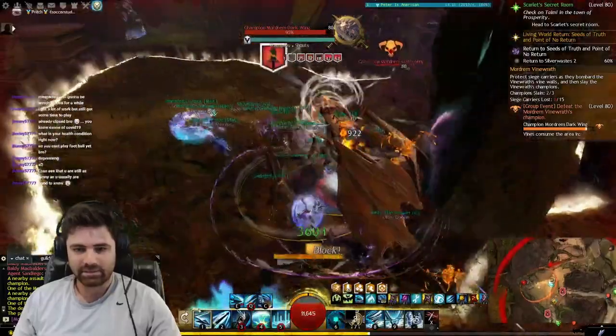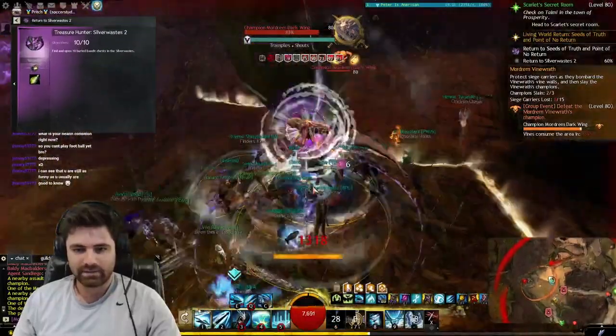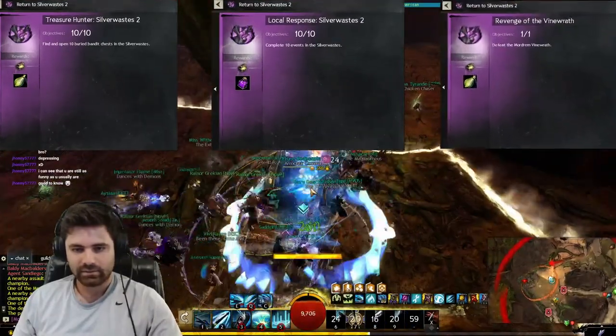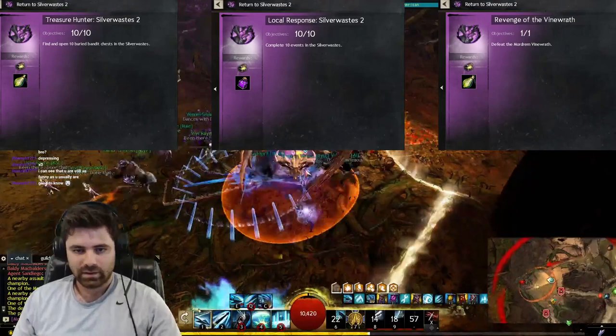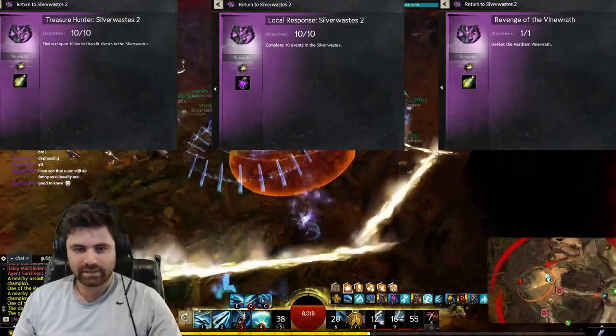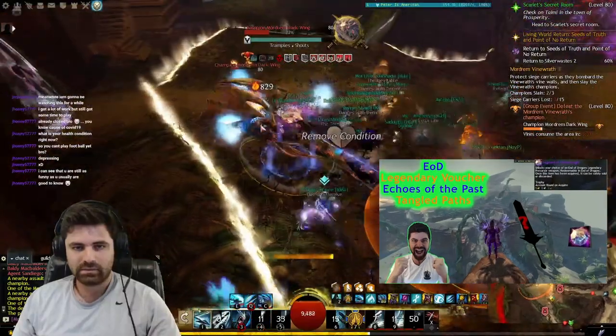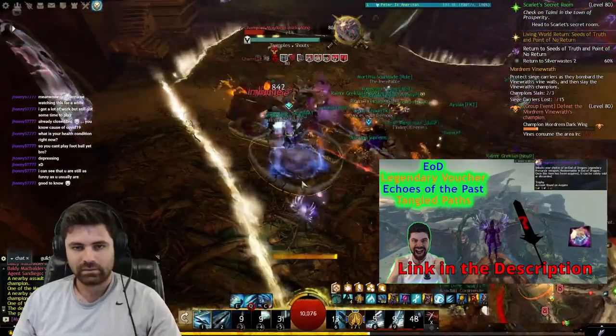I'm grouping the first 3 together because they're repackaged from Set 3: Treasure Hunter Silver Waste 2, Local Response Silver Waste 2, and Revenge of the Vine Wrath. Open 10 Buried Bandit Chests, complete 10 events in the Silver Waste, and kill the Vine Wrath. I covered how to complete these achievements in my previous video, so check that out if you need help. The link will be in the description.